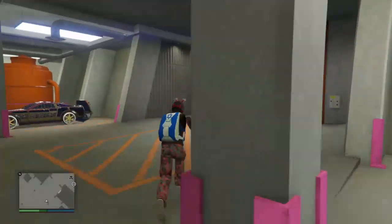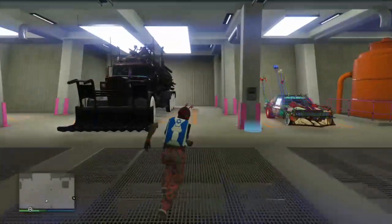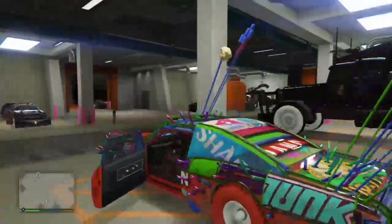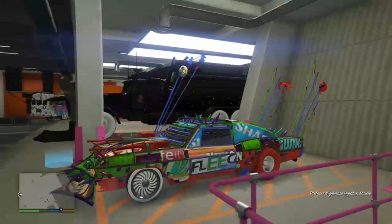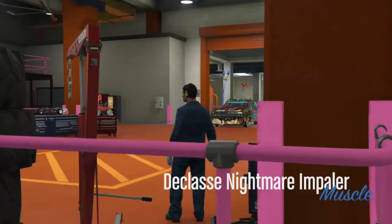What you want to do is drive any vehicle, like in the previous video, any vehicle into the mod shop. Then click right on the D-pad on this vehicle to modify it.